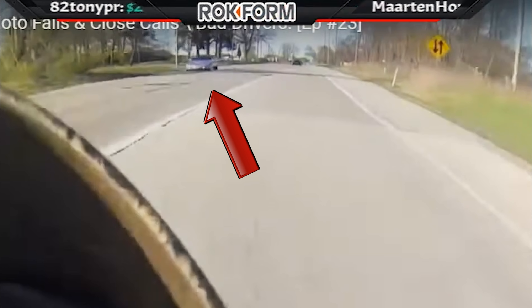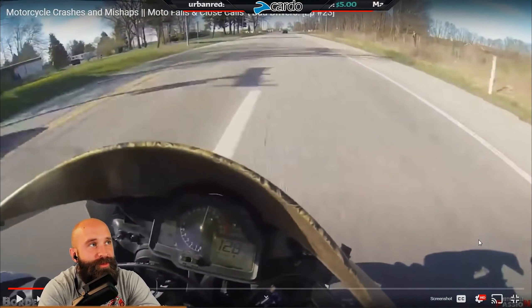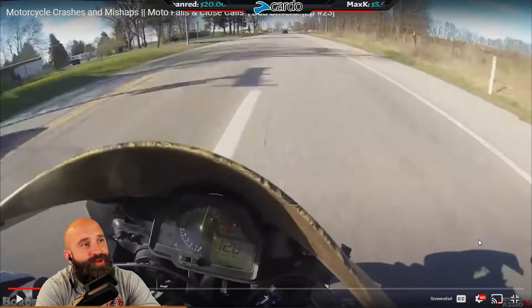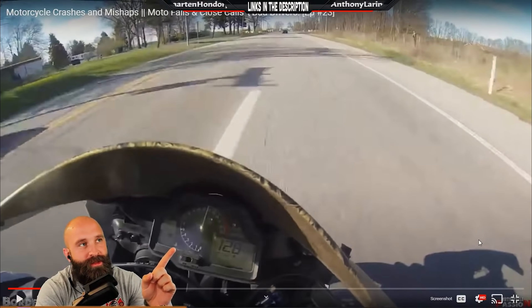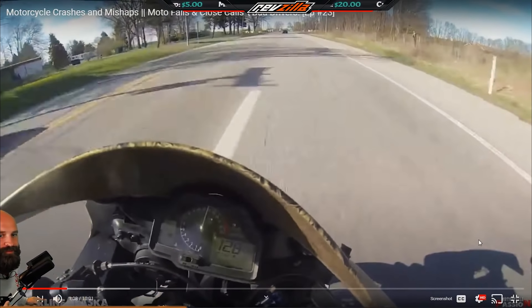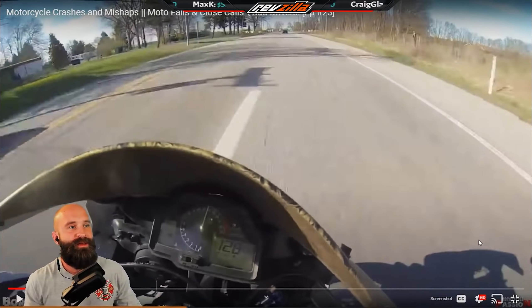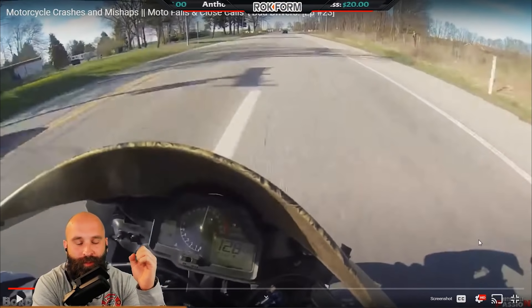We're going to be basically right next to each other. We have another car right there. Check the link in the description for the discount. We're going to come into here now. When I talk about the track and why it's different — this is 128 miles an hour. Those signs look American but this is Alaska, right there.